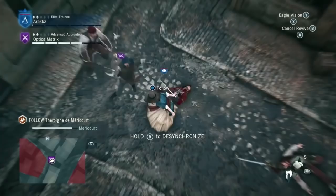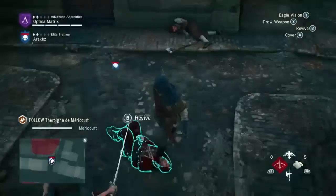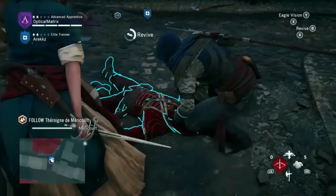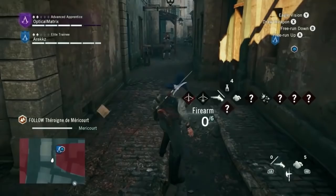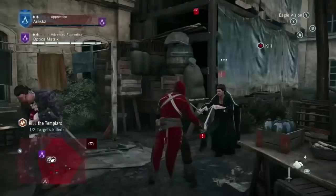We're in some heavy combat with only two people, but the co-op really helps because you can assist each other. I actually went down at one point, and it was thanks to Optical Matrix that I got back up. You want to be careful — in certain missions, if a team member dies it makes you restart the whole mission, so prioritize getting teammates back up and working together.